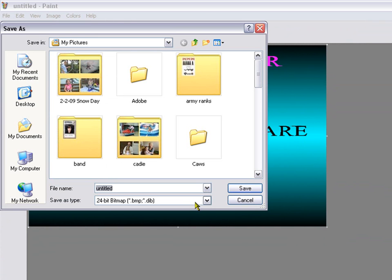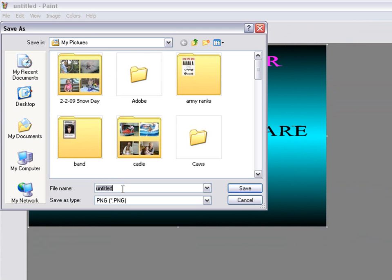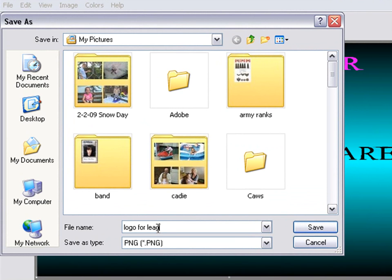I'm not going to put the website this time. File, save as — it has to be PNG, the very last option. I'll do logo for leagues.